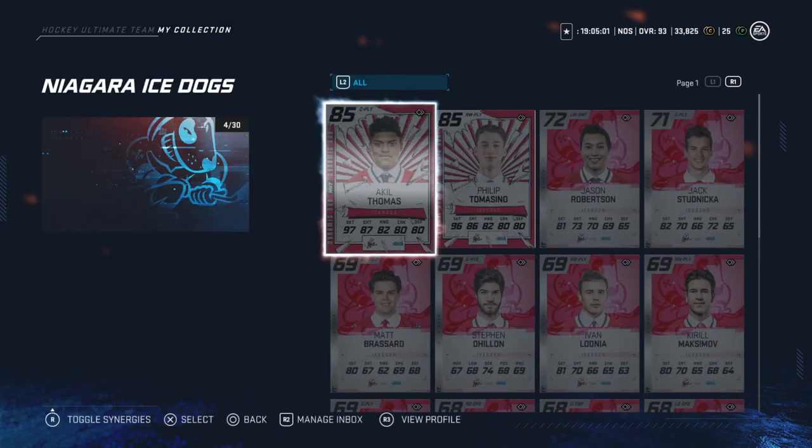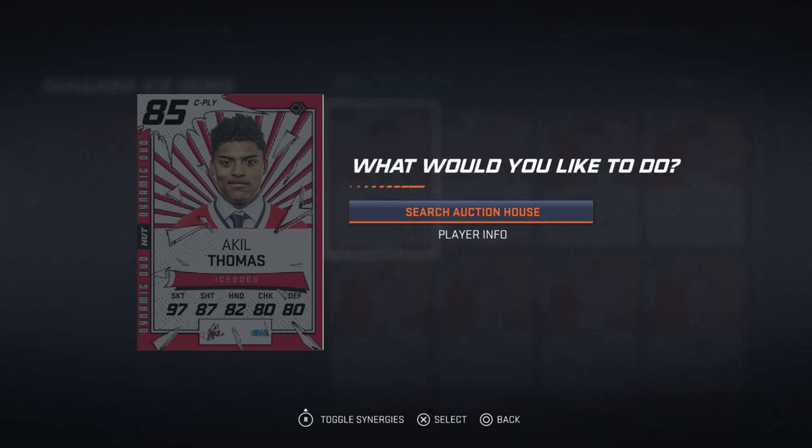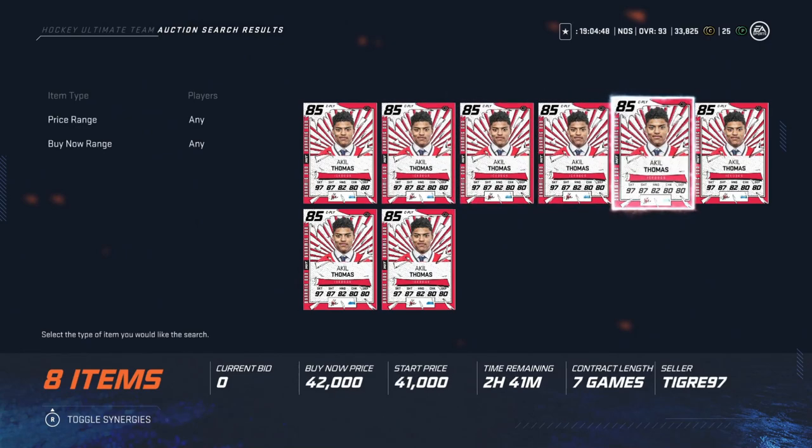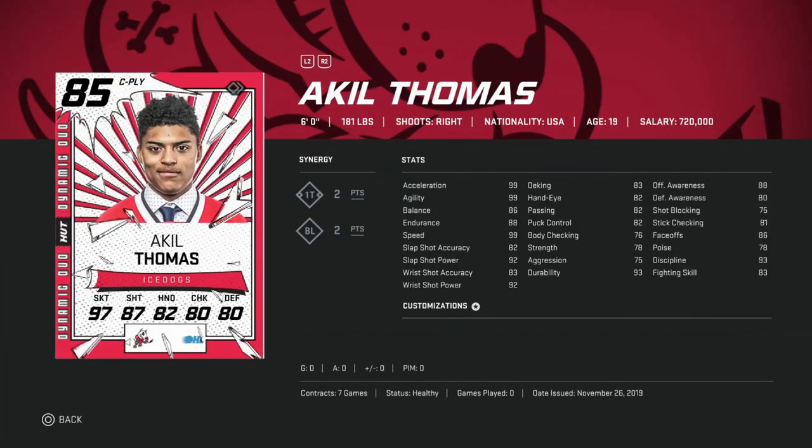Next up is the 25k to 50k bucket. First would be Akil Thomas — you can get him around 40k. This is a fantastic card: 99 speed across the board, 82 wrist shot accuracy, 92 power, six feet tall, and 88 offensive awareness. The other stats are pretty mediocre, but his face-offs are an 86 so you can use him at center. It's not a total wash — he's passable at center and one of the better cards you can get for under 50,000 coins.